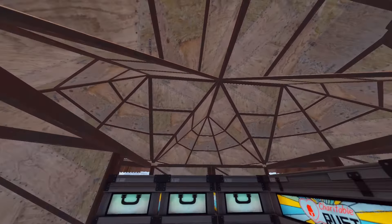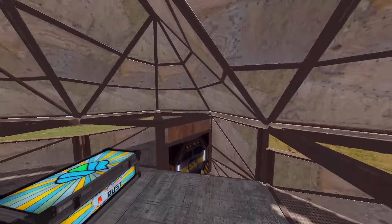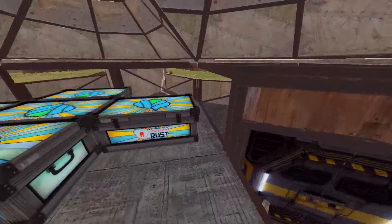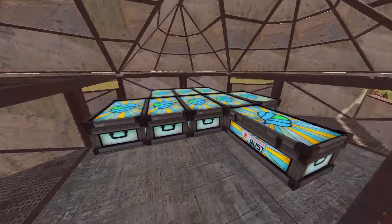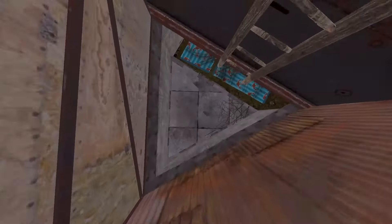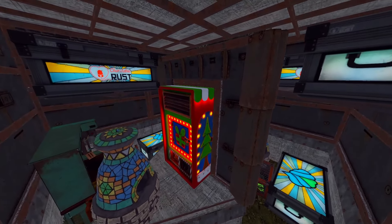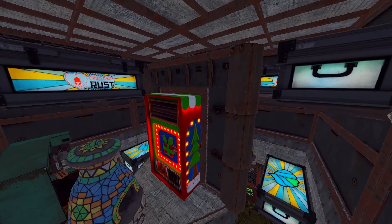Going inward we have our 360 peaks. You don't need to do this but I like to do it so it looks like a furnace base — it's disguised. We have our first HQM floor going down to our HQM standard stability bunker with high foundations, and inward to our core where we have our 14 to 15 rocket vending machine.